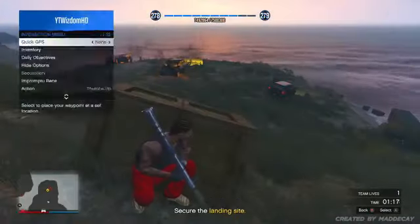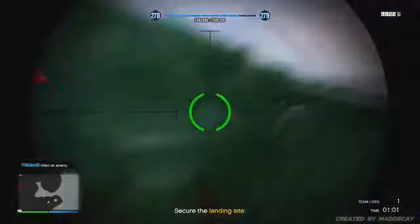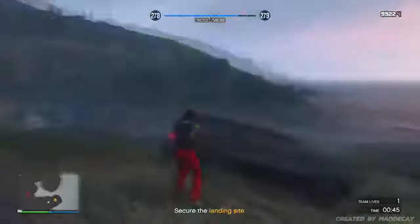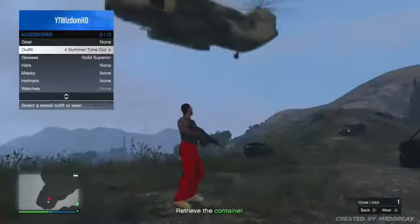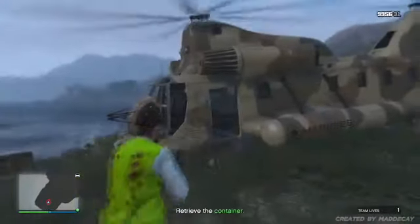Once you've shot all the enemies, the cargo bob will eventually spawn in. All you need to do is wait for it to spawn, wait for it to land, and get into the cargo bob once you've shot the person who gets out of it. Then get over to the other island, pick up the shipment, and take it over to the warehouse.